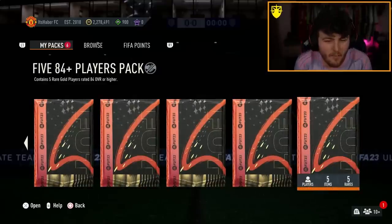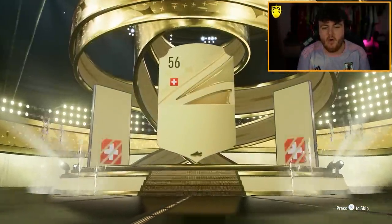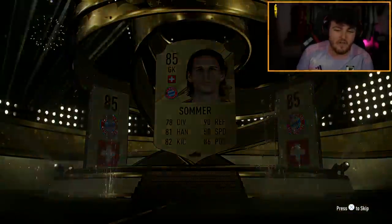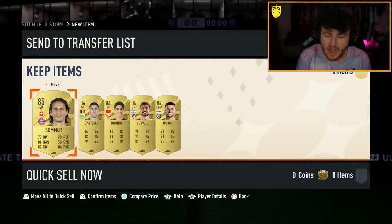EA released the 5x84 plus pack. We're going to open up these and see what we get. It's an 84 rated squad with 2x85s and an inform. I'm hoping to see a Foot Birthday or a Foot Birthday icon in one of these packs. That is a very rough start — a terrible start. The first pack has got Jan Sommer as the front card and all 84s.